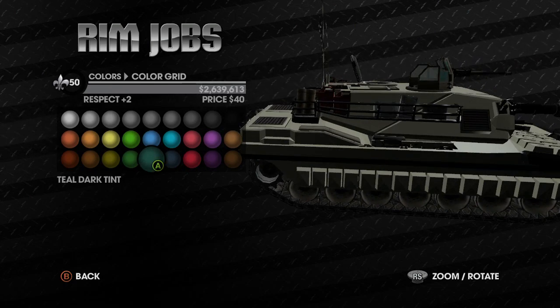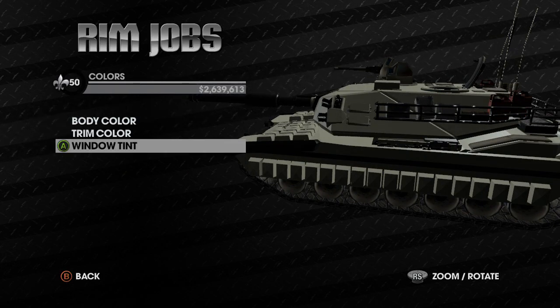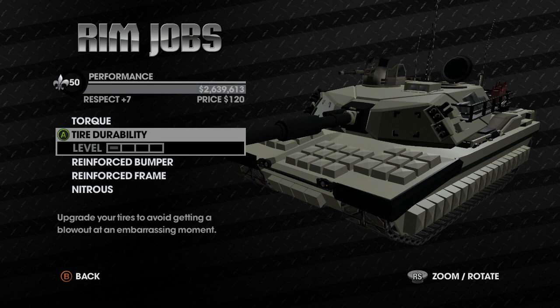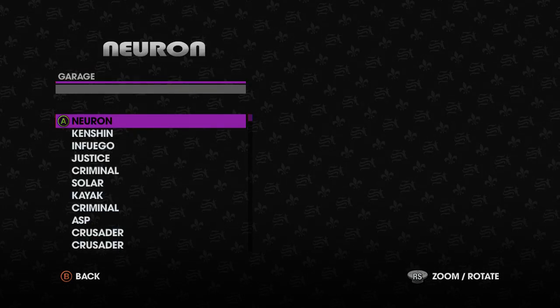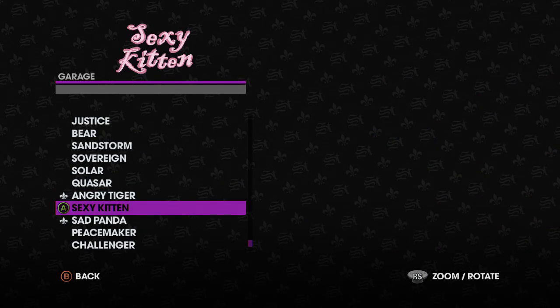You can also color the little window on the roof and upgrade all of these options. You can do this with any vehicle that is non-customizable.